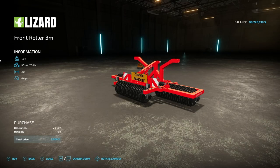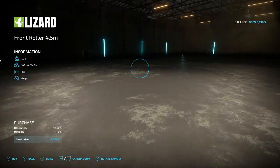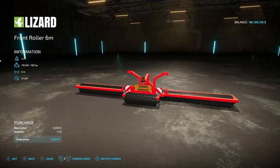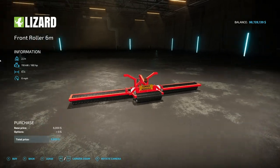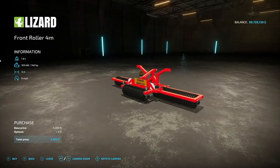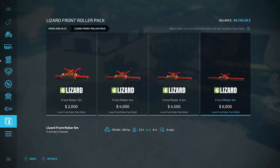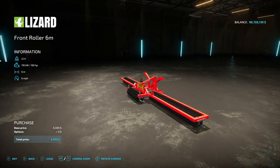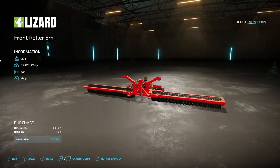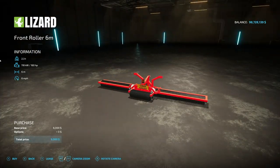Next up we have the Lizard Front Roller Pack. These are just rollers — there is no customization whatsoever. The specs: 160 horsepower required for six meters at six pounds per hour for the front roller, then 4.5 meters at 145 horsepower, four meters at 140 horsepower, and three meters at 130 horsepower. The six meter is the best bang for your buck. These look a lot bigger than they actually are because the hitch is very small. If you need a front roller, grab them.